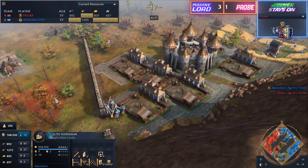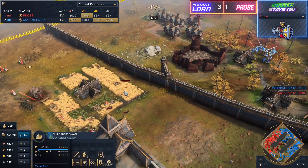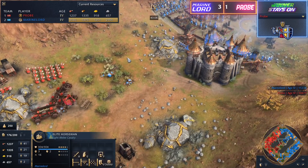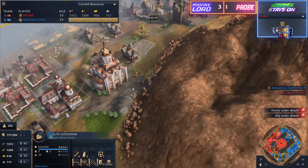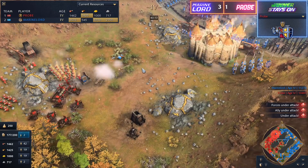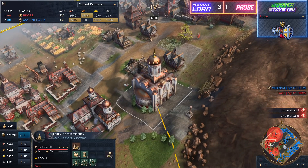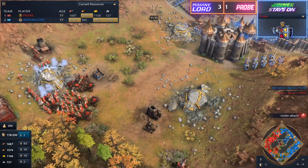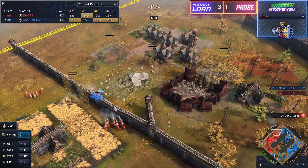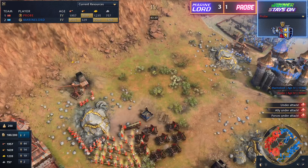Indeed he's doing extremely well and he's slowly recovering his population, so in a very long game he still has a shot. But this is going to be difficult to pull off because now he's the one off from gold aside from his four relics. One thing to note — you just saw over on that cathedral holding his relics, there was a whole bunch of stone, food, and wood that came through as well. He does have that technology that gives him a little bit more resources from those relic trickles. But now Marine Lord is once again looking to push up and build a new forward base.